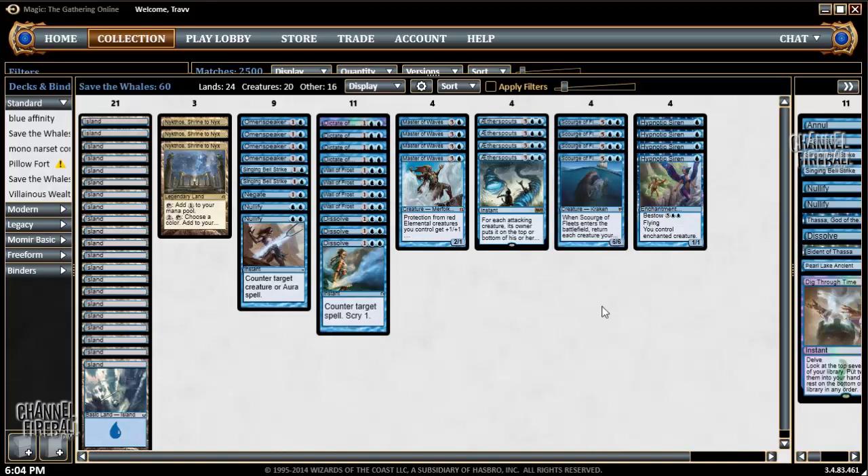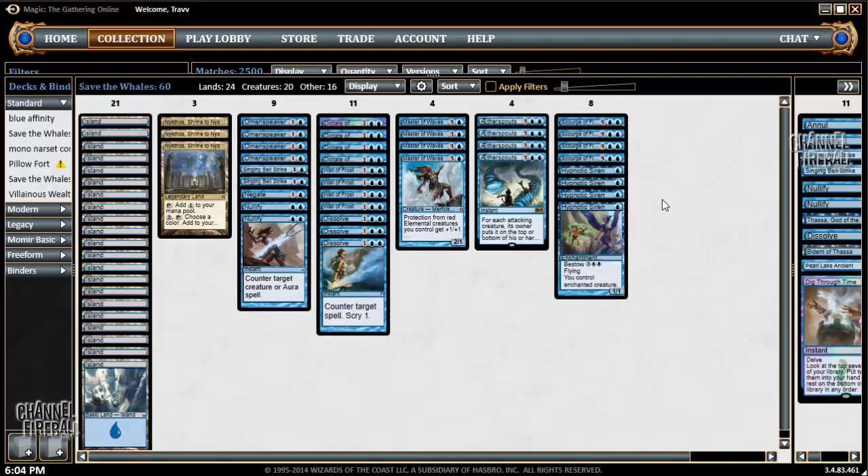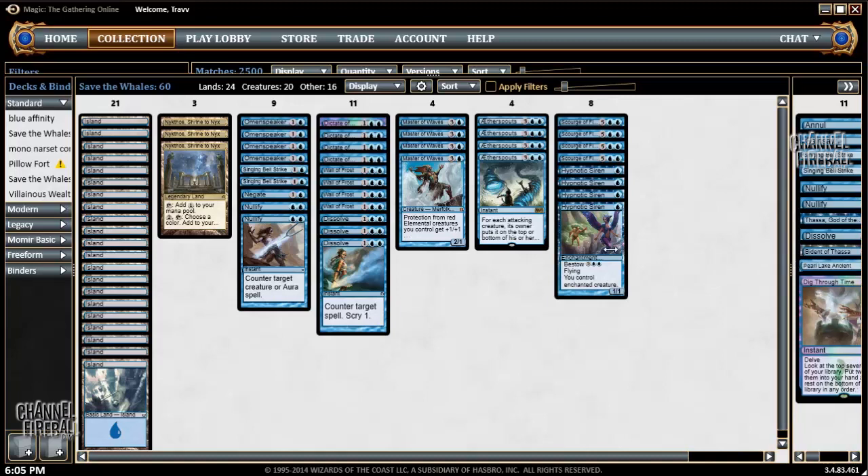This is basically the way the deck plays — like a long control deck ending with takeovers in the late game. Drawbacks of this deck are it feels really bad to get flooded, which happens because sometimes you draw like 30 cards. You might just draw a lot of lands and it sucks. But other games you draw 30 cards and you draw a couple of Scourge of the Fleets, a couple of Hypnotic Sirens, and a couple of Master of the Waves — and it's insane. This deck produces some pretty memorable games where both players are doing crazy stuff.